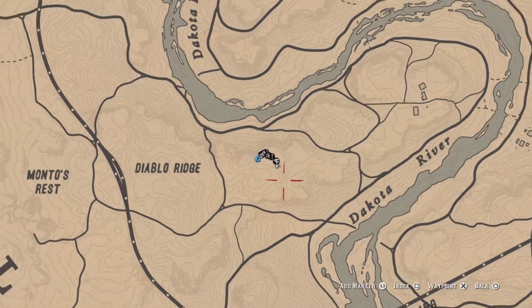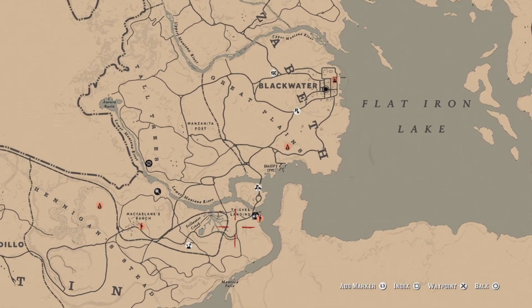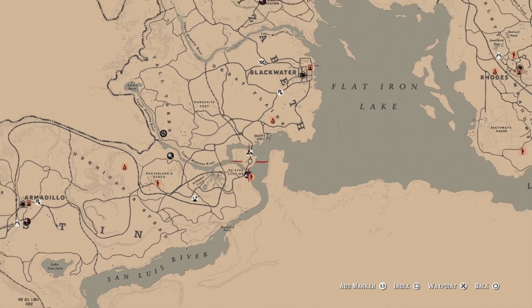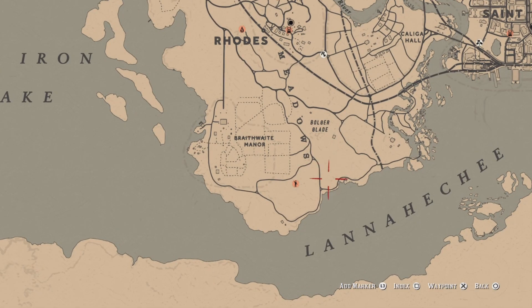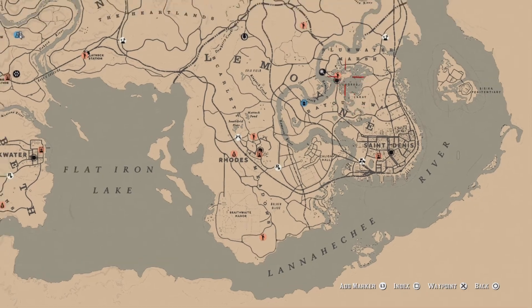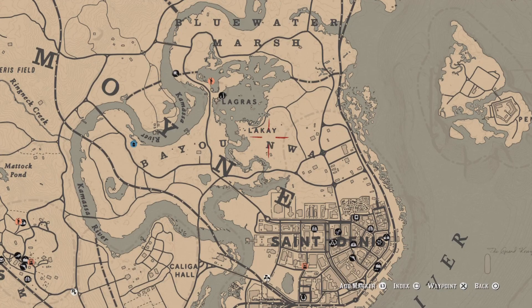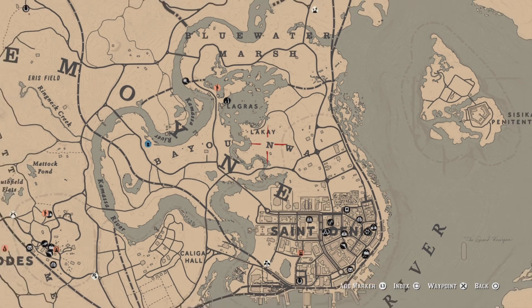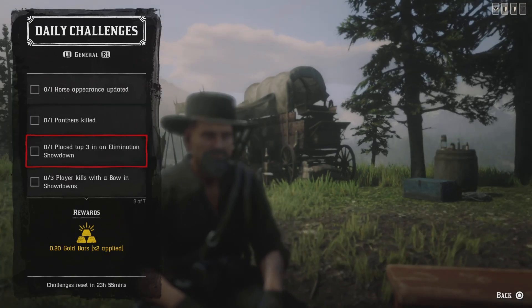For one panther killed, here are the locations where you can find panthers. Sometimes you can find them over here at Still Water Creek, right in this area. You can also find them over here — there's usually one right around this area. There's sometimes a legendary panther right here by the bayou, and over here in Lakay you might find some too. Harriet might also offer a panther mission if you go to her.